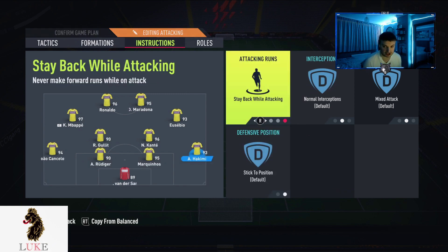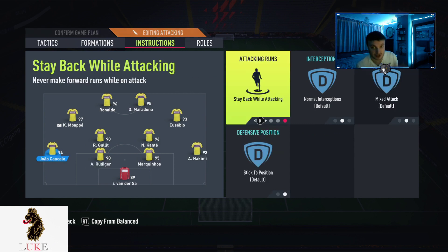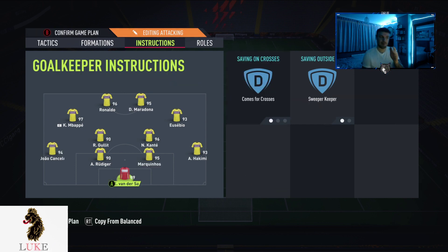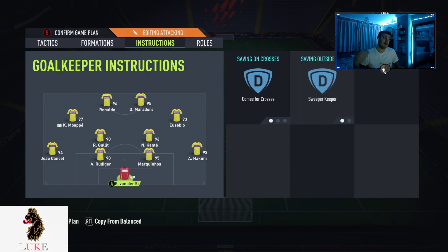Last but not least, I have both my fullbacks on 'stay back while attacking' — that's the only thing I touch on my fullbacks. I used to have overlap but found it a bit weird defensively, so I have them both on 'stay back while attacking.' Also very important: 'comes for crosses' and 'sweeper keeper' on the goalkeeper. The sweeper keeper will help loads with chip-through balls — your goalkeeper will be off his line a lot quicker. Very important that you have your goalkeeper on sweeper keeper; it will help out with those chip-through balls a lot.